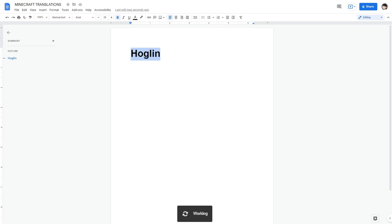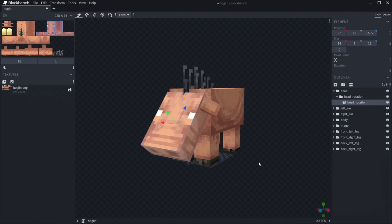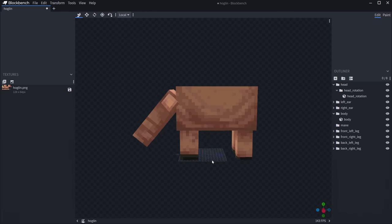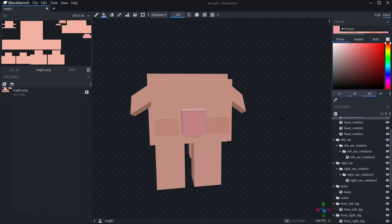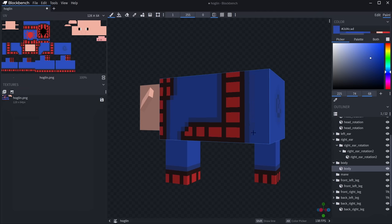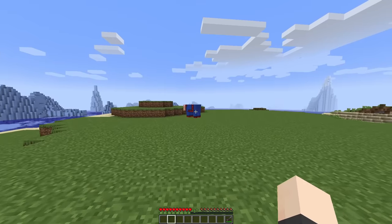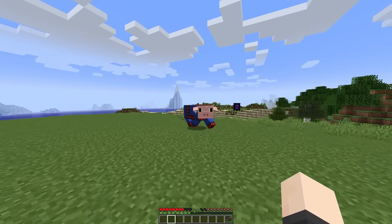All right next up we got Hoglin. I hate these guys, I'm not gonna lie. I can't just turn him into a spider - I'm having a hard time thinking of something. I'm gonna make Spider-Pig from the Simpsons movie from like 20 years ago. Sure it's gonna be complicated but I need to make the Hoglin look cute. That actually looks pretty cute. I'm gonna make a full spider suit for him. This is taking me so long. I'm even putting in some shading. It took me a long time but he looks very cute. Let's see if it works.